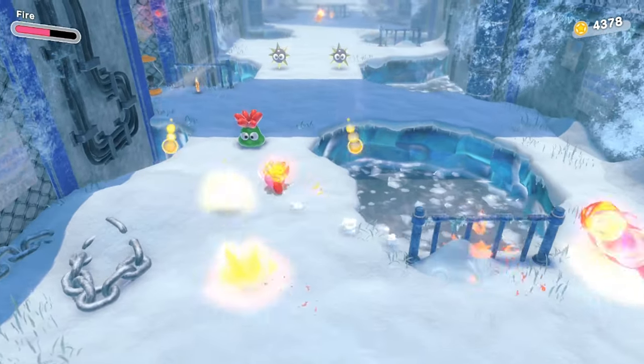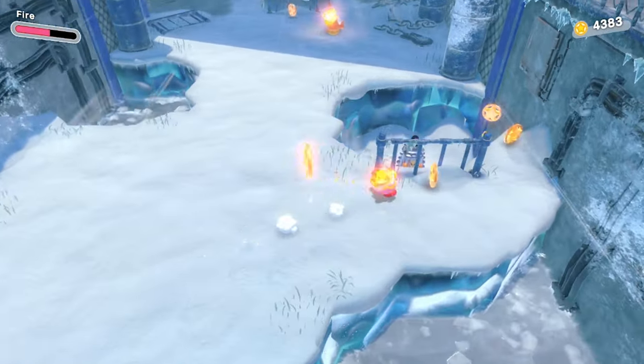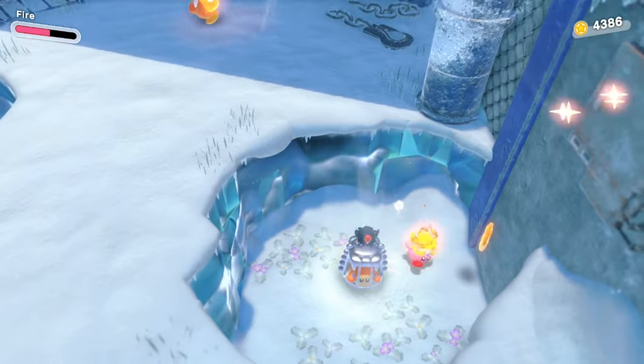When you're in the area where the wind is at your back, go to the left to light a lantern. This lantern will reveal some coins that show you exactly where a hidden Waddle Dee is on the right side, down below on the map.